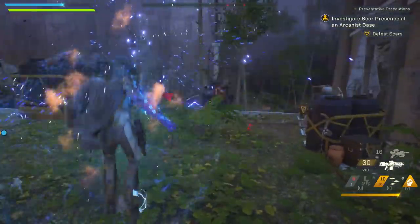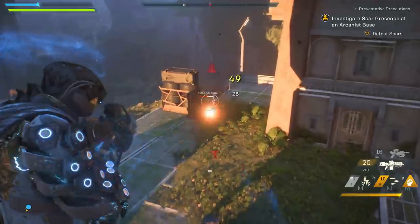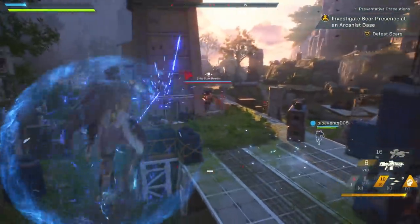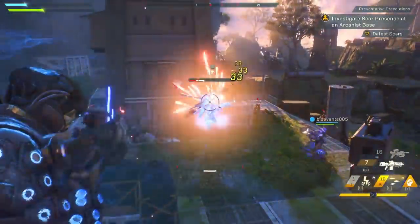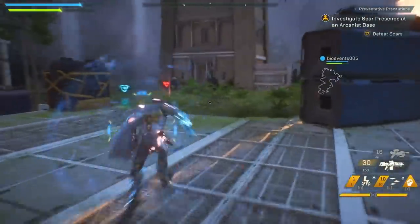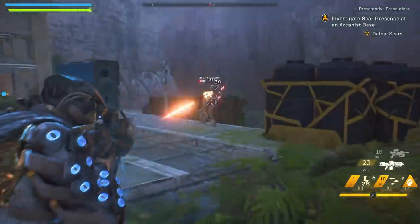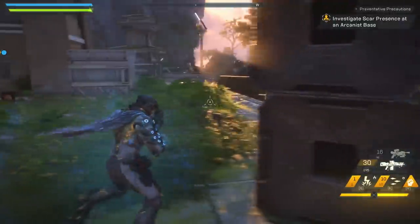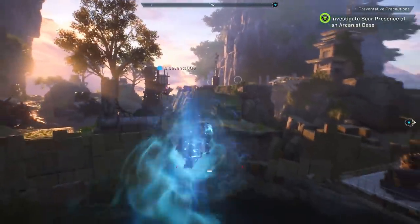I'm using the Storm Javelin in the background. All of the javelins — the classes within Anthem — have an emphasis on utilizing your abilities much more than other similar games, and the Storm especially uses abilities all the time. You have a lightning strike attack that causes a devastating area-of-effect and kills most guys with a single summoning. Then you have ice shards that home in on enemies, and if they don't kill them, they'll freeze them in place — with an ammo system, so it's not a one-and-done activation. You also have an ultimate ability that calls in several meteor strikes of different elements, decimating an entire area or focusing on a single target for tremendous damage.